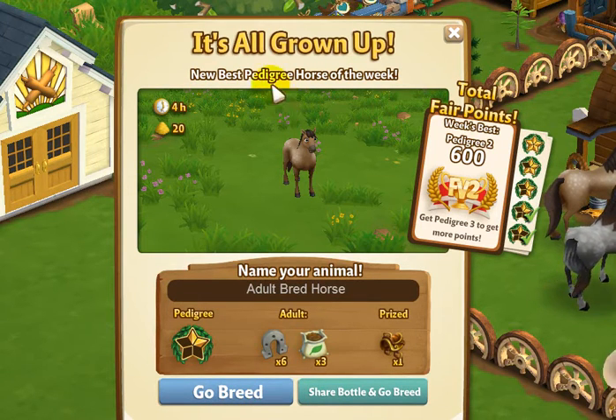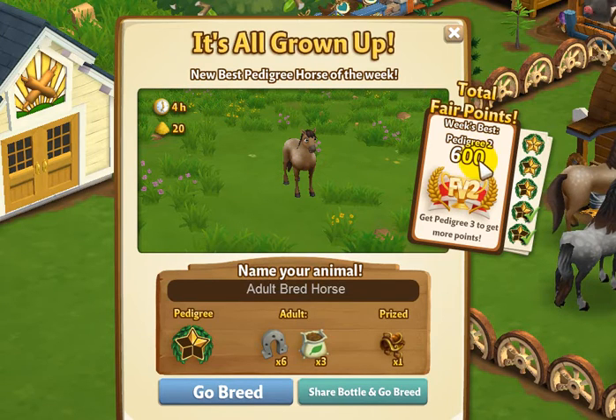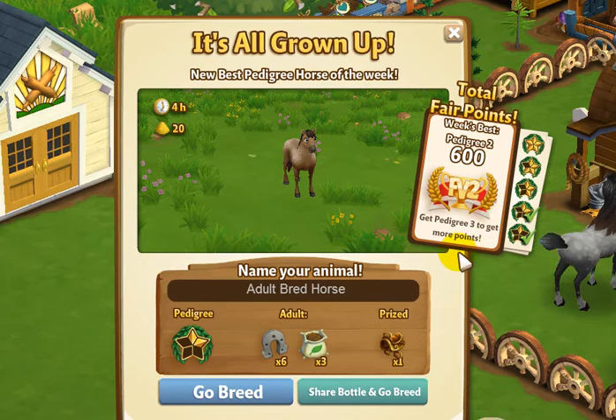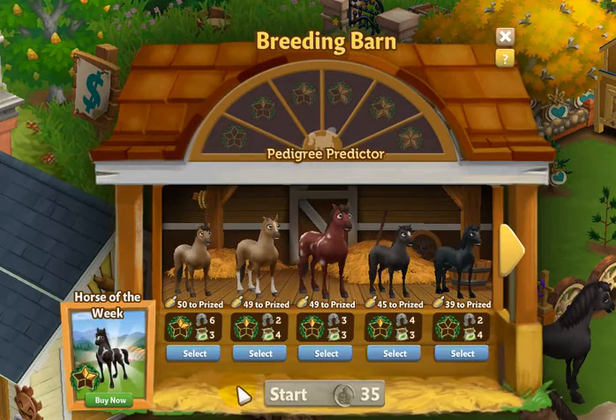Let's take a quick look at what we have here. Every four hours we can feed this one and we get 600 points for fair — that's very nice. I'm on pedigree two. You can click here to name your horse. Six horseshoes and three of the fertilizer, and the price is still the same. I'm going to go ahead and click on go breed and let's see if this one comes up in the barn. And there it is — this is our pedigree two horse that we just gave the baby bottles to. So now we know how we can get them in there.